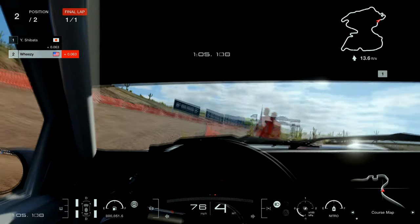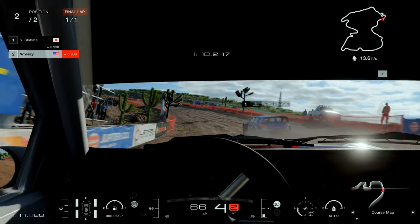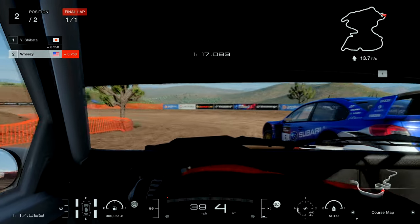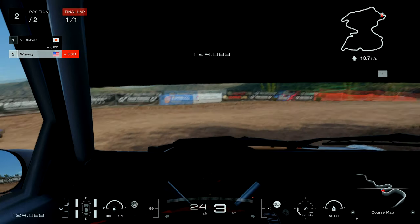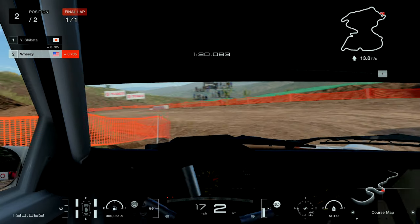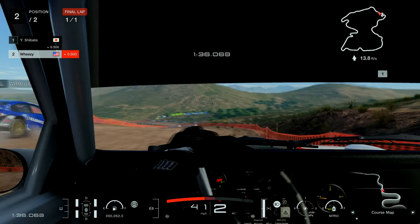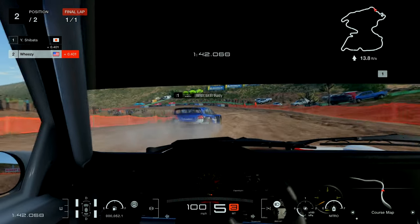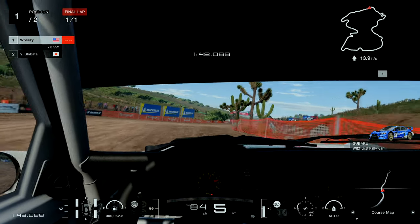For those not aware, you use nitrous boost by clicking in on the right stick — R3. I run with assists off and manual transmission, so nitrous is a little trickier since I use my thumb for shifting too. I'll use it to run up to the top of the gear I'm in — the time it takes to accelerate through third gear is a lot faster with nitrous. Basically: upshift, hit the nitrous, upshift again, hit the nitrous — it allows me to accelerate through the gears faster.